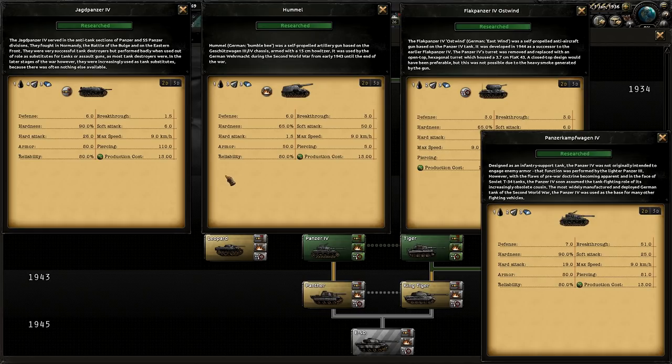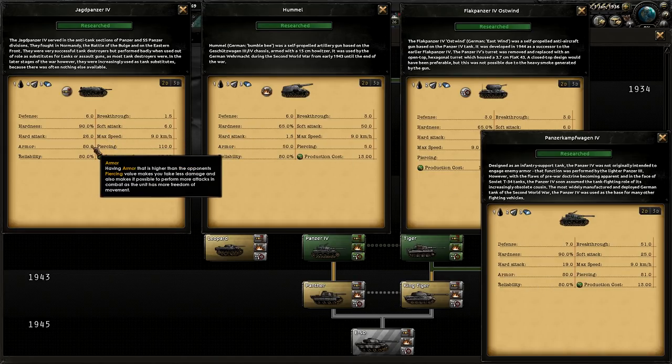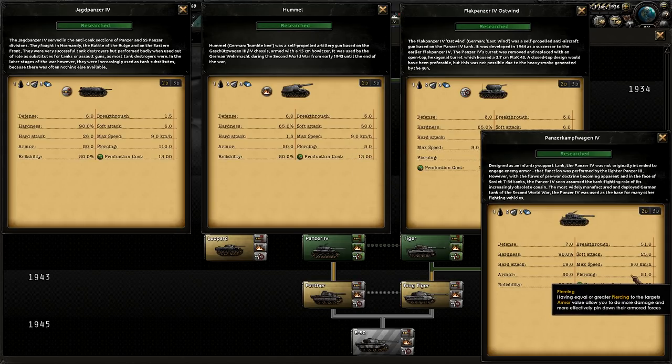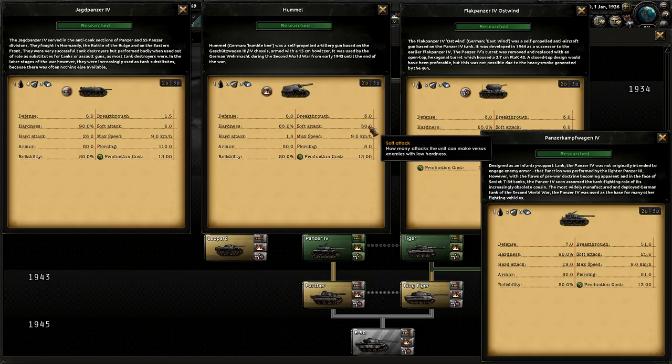Unfortunately, each one of these has its own set of problems. The base armor of a medium tank is 80. The tank destroyer still has the same armor, but the self-propelled artillery version loses 30, bumping it down to 50. The piercing plummets to only 5 compared to the base 81, soft attack doubles from 25 to 50, and breakthrough plummets to 3 from 51. So you really need to figure out what you're going to be using these for and use them in those specific situations — for example, a division centered around self-propelled artillery used against tanks isn't a great idea.